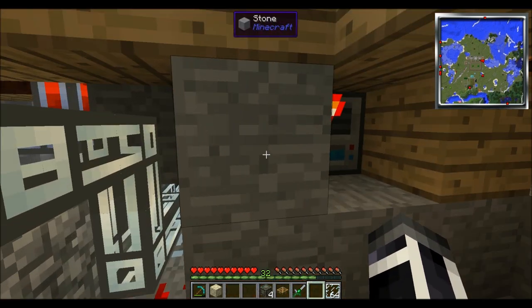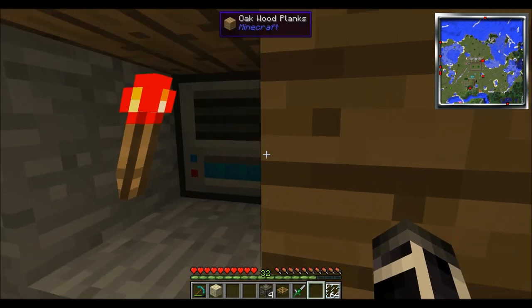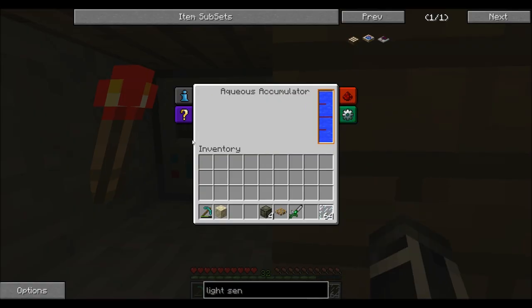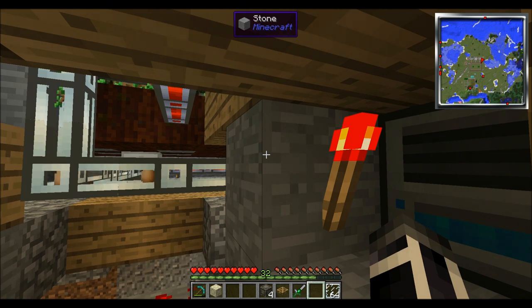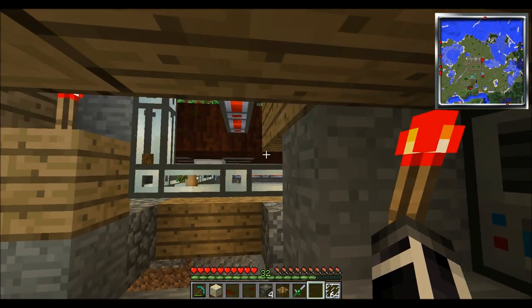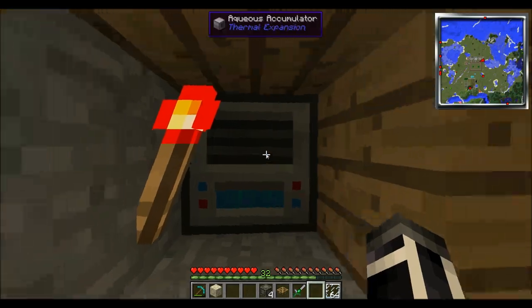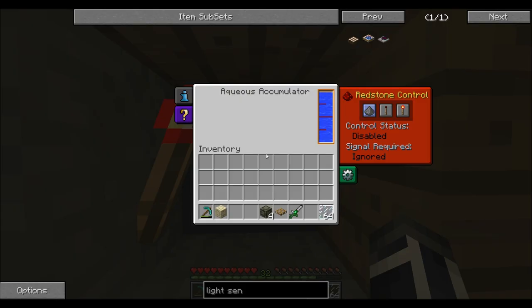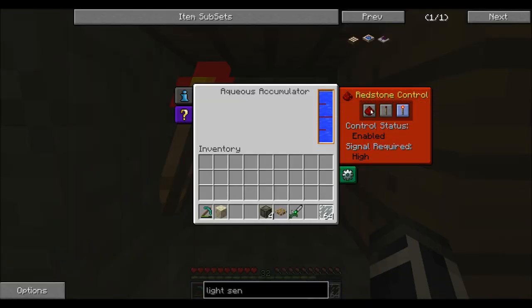So how does this work exactly? We've got an aqueous accumulator sitting down here keeping the water full. Now because this redstone torch is here, I turned it off to ignore. Because if you don't — watch what happens — see, it's going down. If you turn it off and disable it, it'll keep it up.